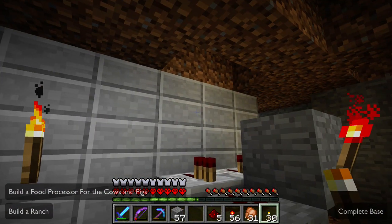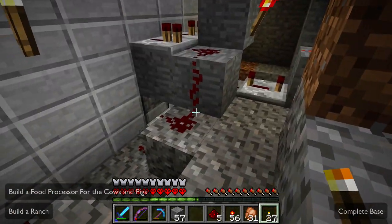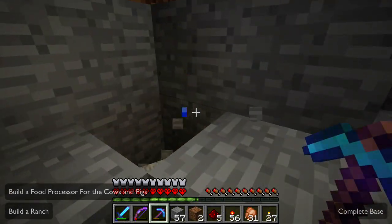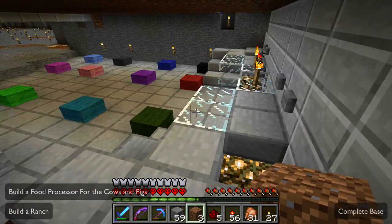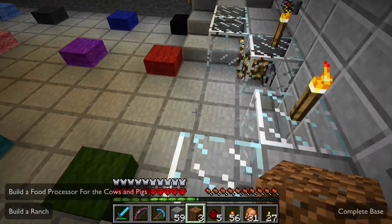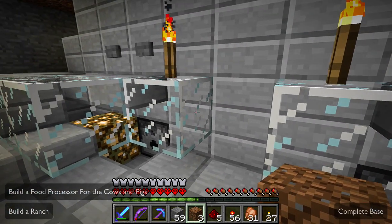Come back over here and do the same thing on the other side. Two-tick repeater, redstone, redstone, redstone. Let's sprinkle some torches back here to get the back really well lit — I don't want anything spawning back here. Should hear two ticks. Got it. Perfect — I like it.